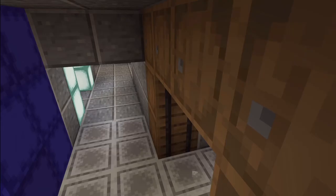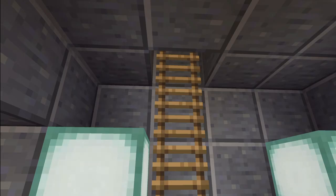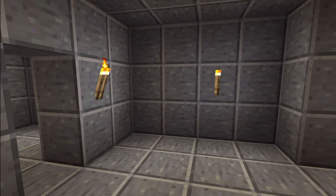Over here is electrical. If you thought the electrical in the Skeld was bad, you ain't seen nothing yet. It has a ladder which leads up to main hall, and its doorways and gateways are different for everybody, so that's going to be a real pain to navigate your way through.